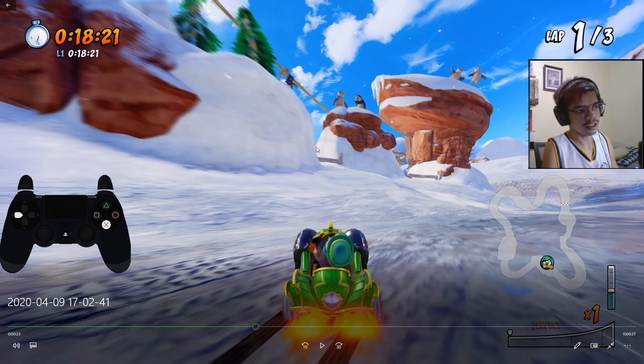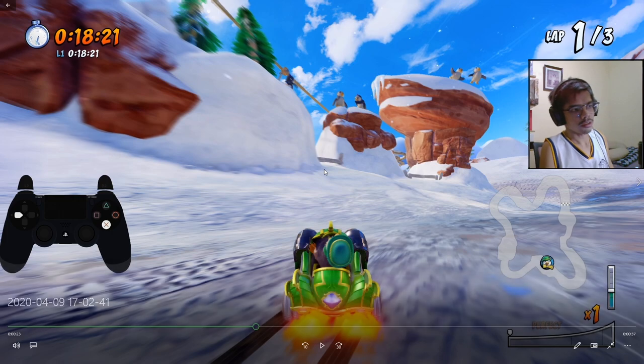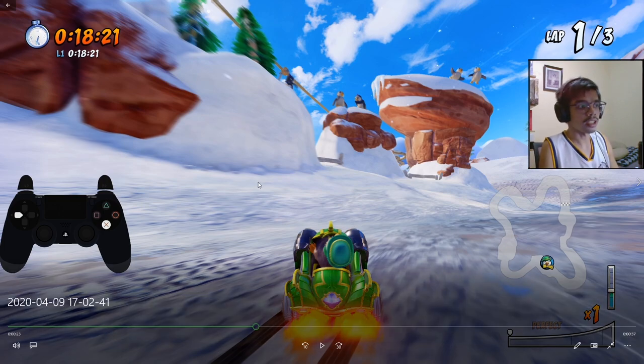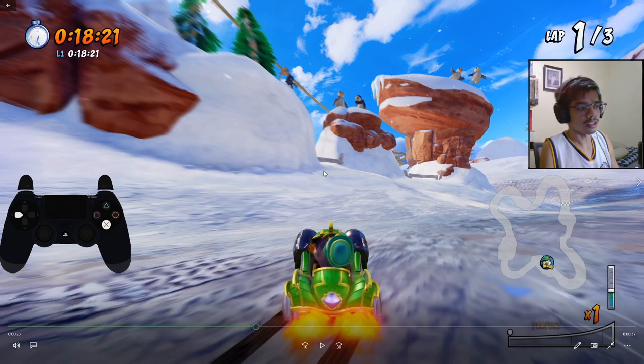The thing here is that it's not the pile of snow that helps you jump. Because when I went there and did a little experiment, you just go through it like an invisible texture. In fact, there's a mini bump here which allows you to jump over the fence. It just so happens that it coincides with the end of this big pile of snow, and it's a great indicator on where to jump.